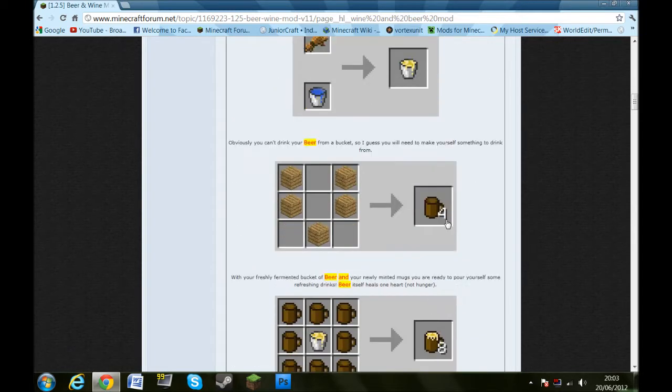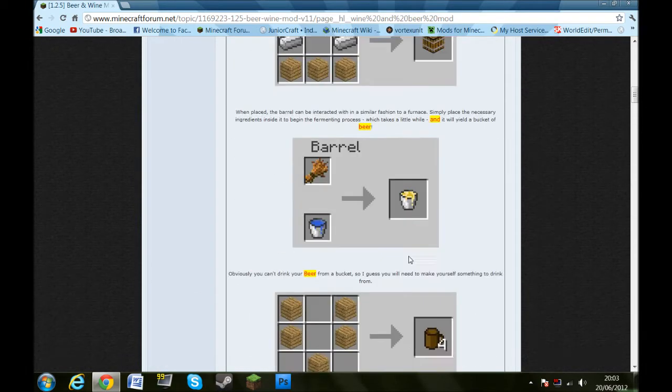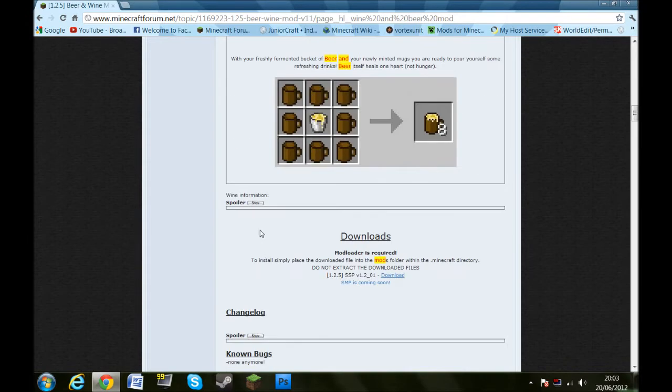You'll need to create about eight beer mugs, and then you put the bucket in the centre, surround it with the mugs, and that is basically it for the beer part.